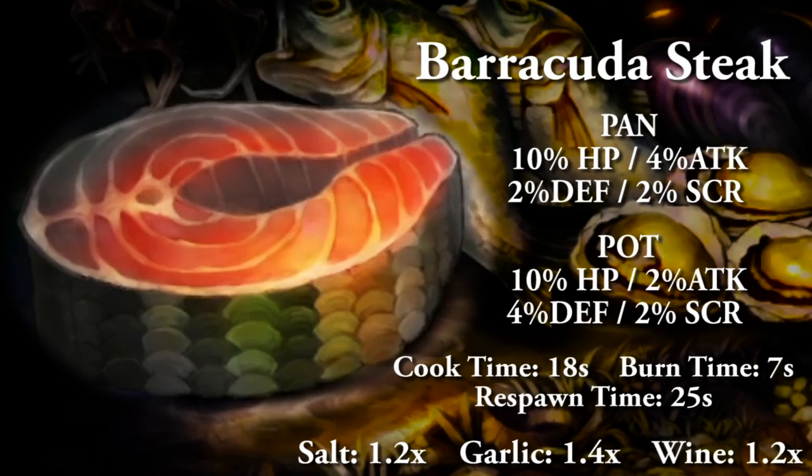Barracuda steak in a pan gives 10% HP, 4% attack, 2% defense, and 2% to score. In a pot gives 10% HP, 2% attack, 4% defense, and 2% to score. Full cooking time 18 seconds, burn time 7 seconds, and food respawn time 25 seconds. For spice multipliers: salt gives 1.2x, garlic gives 1.4x, and wine gives 1.2x, capping out at 1.8x your meal's overall stat value.